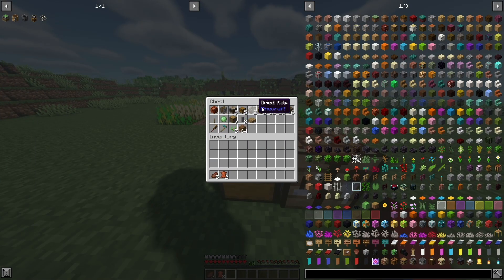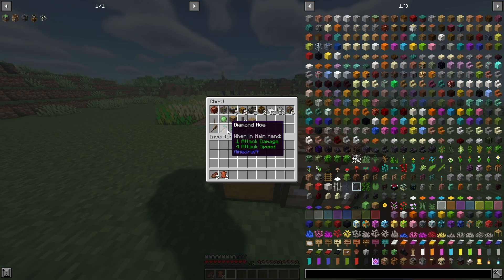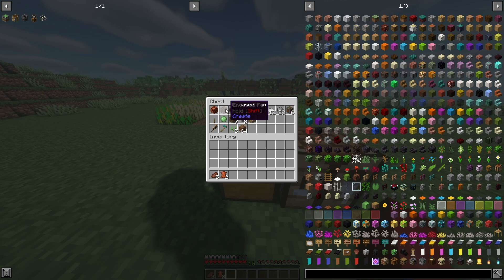Here are all the items we need. Inside we have a wrench, a diamond hoe, wheat seeds, dirt, and so on. The wheat seeds and dirt aren't strictly necessary — you can use carrots, potatoes, or anything along those lines. The dirt is just for building. The hoe can be any type, but you will need the wrench. Everything else is required except the slime ball, which can also be glue.